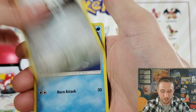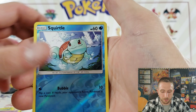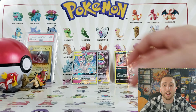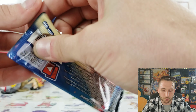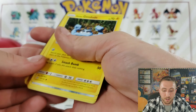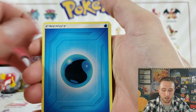Tentacruel, Stealthy Hood, Froki, Aron, Squirtle reverse, and a Hypno non-holo. Couldn't get any last-pack magic there. Can we get some last-pack Team Up magic before we get into the Gym Heroes? Right now Unbroken Bonds is winning. We did get a green code card, so the only thing that can save Team Up right now is a prism star card.